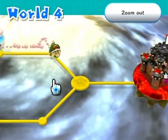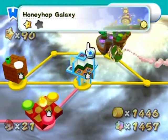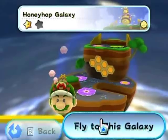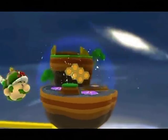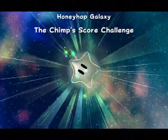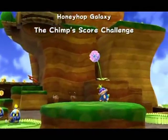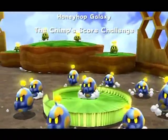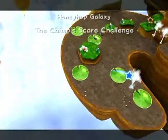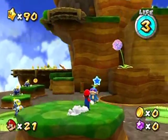Da da da da da... That was the chimp, totally missed that because there was a box in the way. Galaxy Chimp Icon Go! It's its own Star 2 - The Chimp Score Challenge. I think this is actually pretty easy, if I recall correctly. It's just another one of those bounce-on-enemies things. I remember it being pretty lenient. Could be wrong though. We're gonna find out.